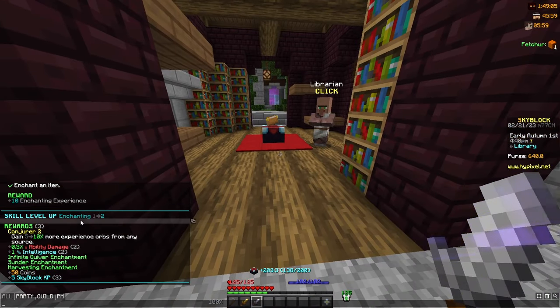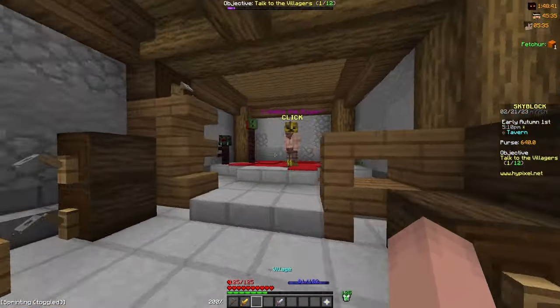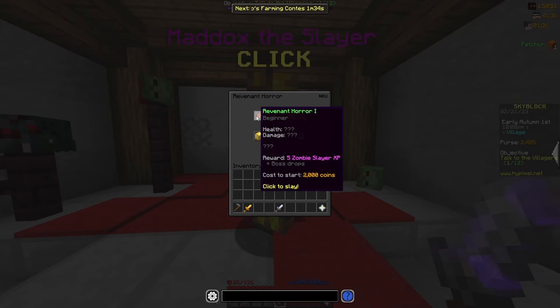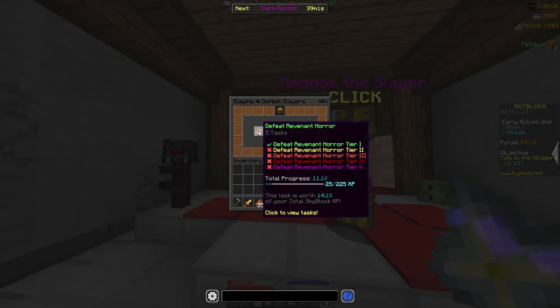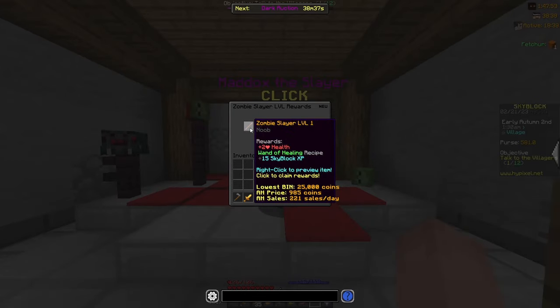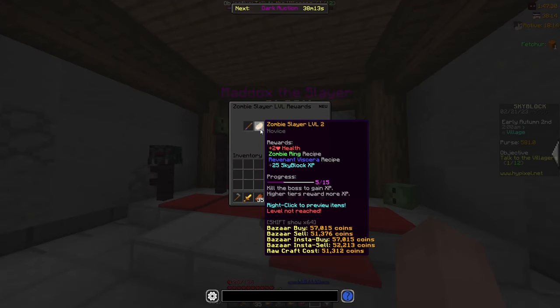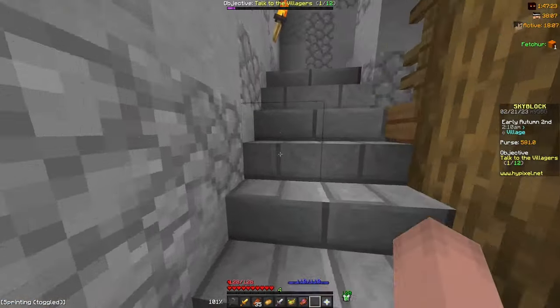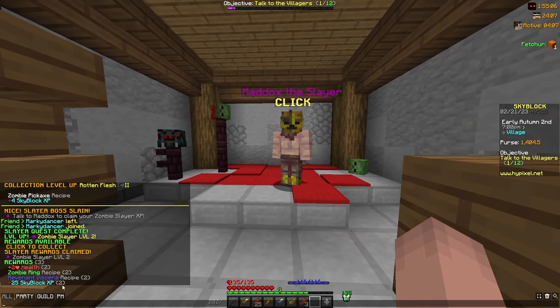I bought a smite sword and put Smite 2 on it, which got me some Skyblock XP from leveling up my enchanting. I then head into the tavern inside of the hub and talk to Maddox, where I start a tier 1 zombie slayer — pretty easy if you have a smite sword. As I killed the zombies, I got some bestiary levels and leveled up combat to combat 2. After claiming rewards from Maddox, I got 25 Skyblock XP for defeating a level 1 Revenant Horror, plus an additional 15 Skyblock XP for reaching zombie slayer level 1. Doing just 2 more tier 1 bosses gets me to zombie slayer level 2, giving another 25 Skyblock XP.